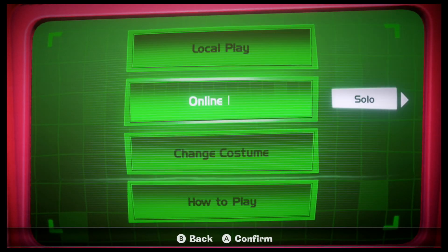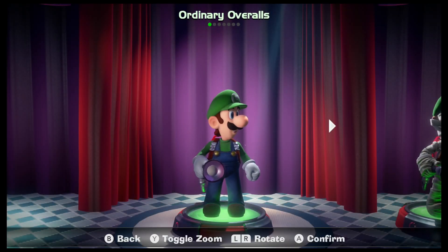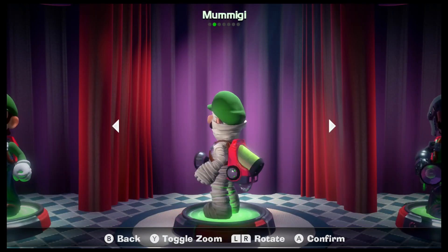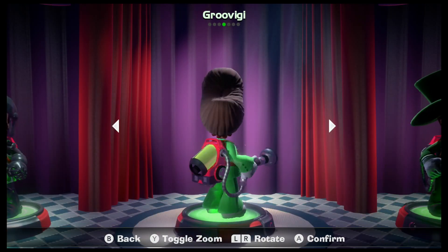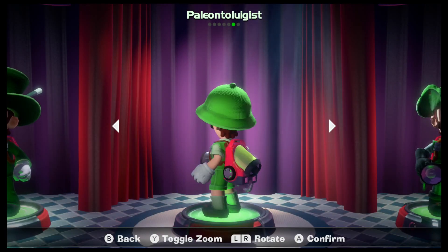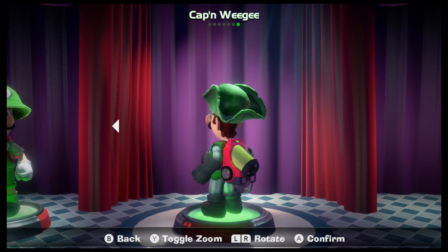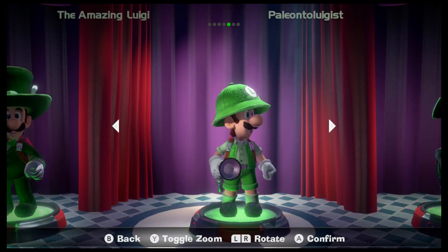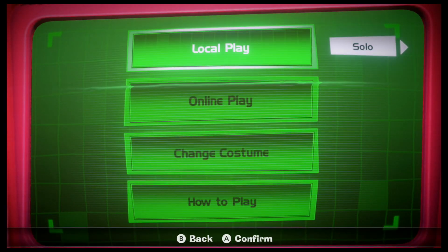We're going to do costumes because I bought costumes on the eShop. What costumes are we going to do? The Ordinary Overalls, Mummigi, The Green Knight, Groovigi, The Amazing Luigi, Palentaluigi-ist, or Captain Weegee. I think we're just going to do the first one — Mummigi.